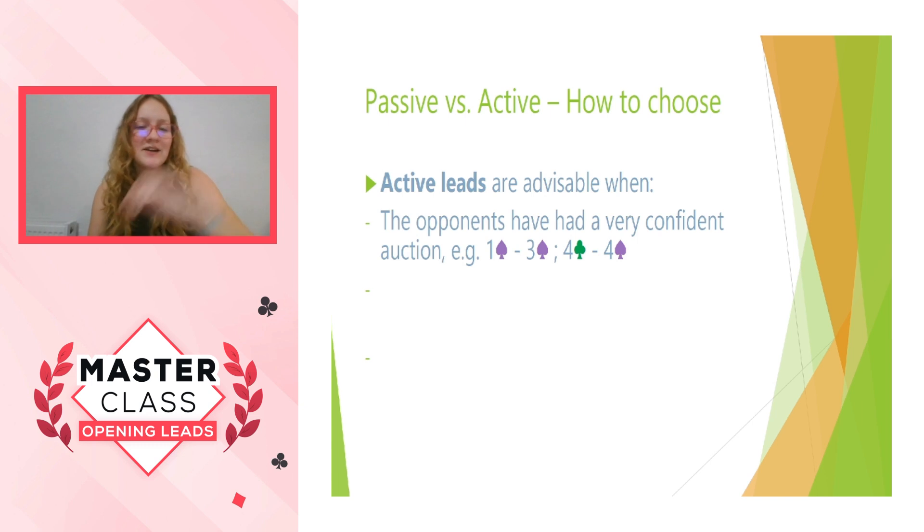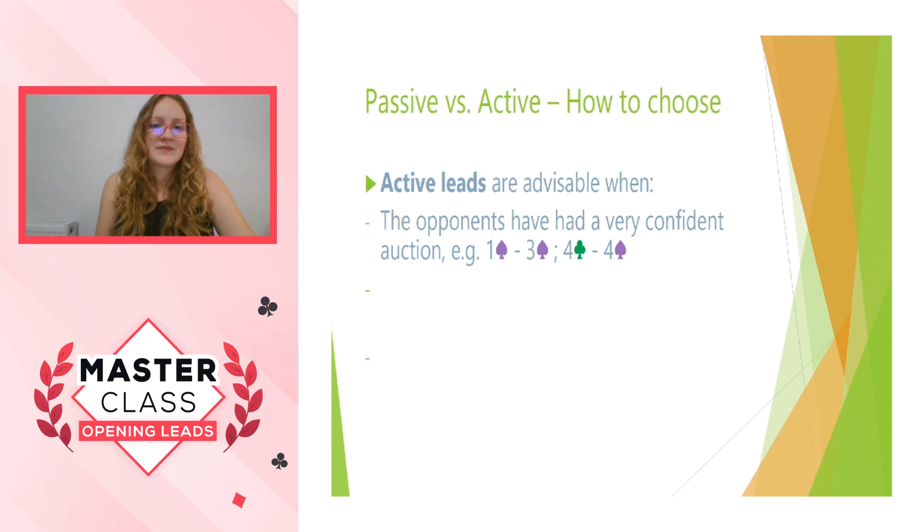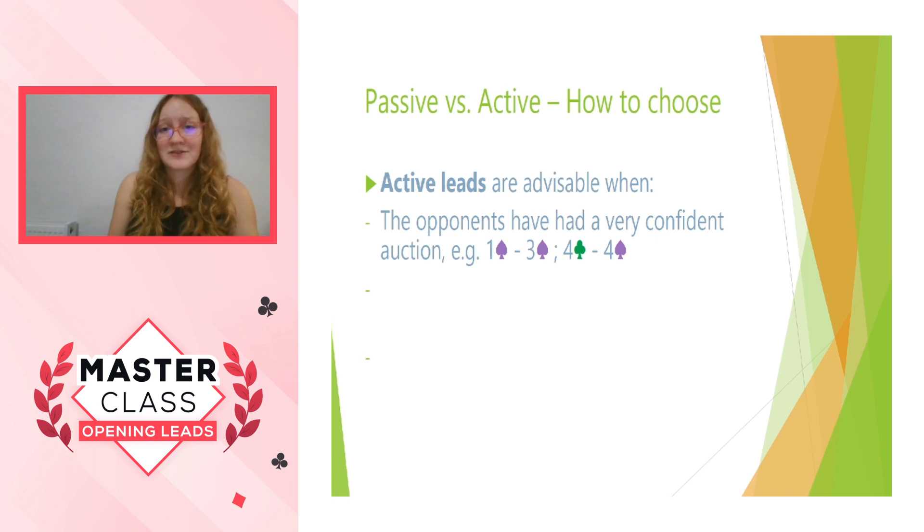Active leads are advisable when the opponents have had a very confident auction. For example: one spade, three spades invitational, four clubs showing interest in a slam, and then the invitational hand says 'I don't think I'm quite suitable for slam,' so they're playing in four spades. They probably have more than just the minimum of 25 points or some sort of nice distribution. They have something that made them think they might be worth a slam but here they are two tricks lower. We're not expecting them to go down unless partner has this miracle holding, and then maybe that will be the lead to take the contract down.